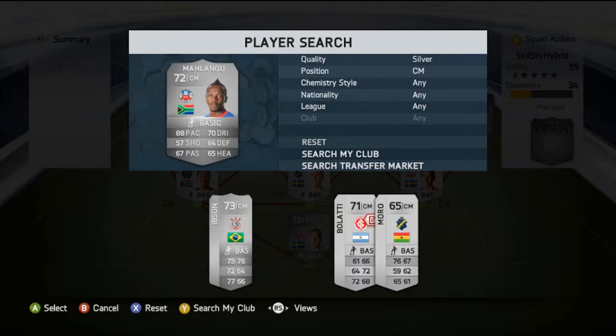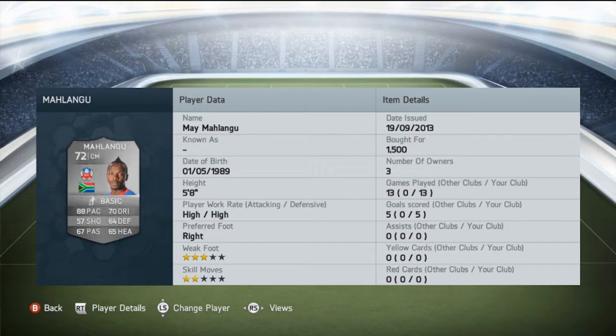Next player in this team is a central midfielder called Mahlangu. He's a teammate of Per Carlson and he's from South Africa, so he fits the team perfectly. He is really good — blazing fast, which is the first thing you notice, because he is really fast for a centre midfielder. 88 pace, 70 dribbling, 60 defending — he looks very solid.